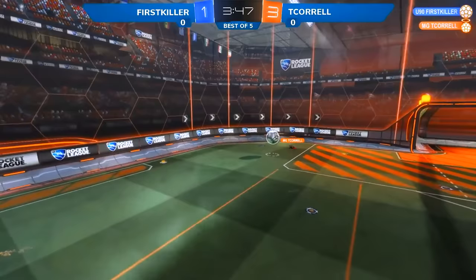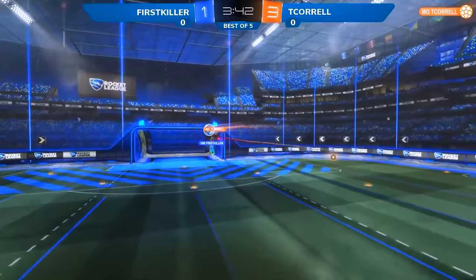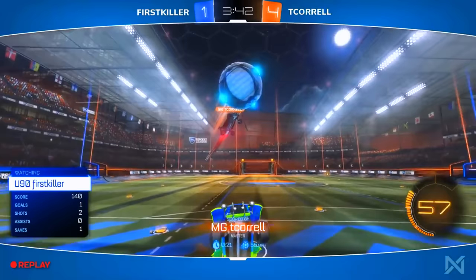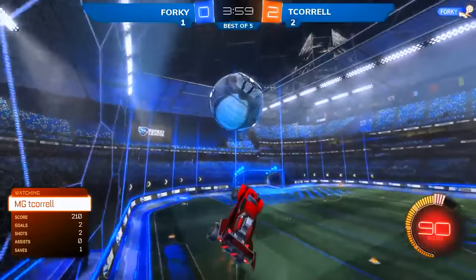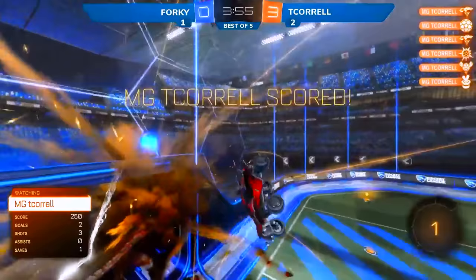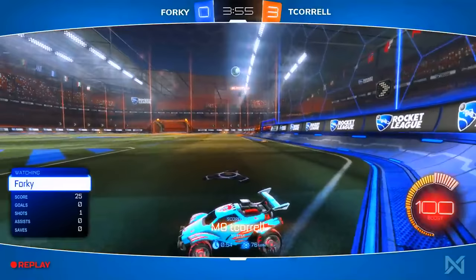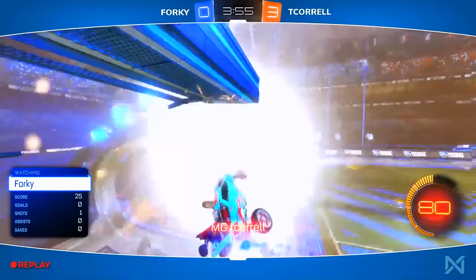Trying to spring the upset over the number one seed — hasn't been anybody higher than a two winning the tournament in quite some time. Here's Corral through the air and he goes over First Killer. Everything's working for Corral. Well done by T Corral — perfect carry all the way over First Killer, perhaps underestimating his opponent. After game one, T Corral really figured Forky out. His defensive mindset really not enough to stop all these shots, this barrage from T Corral has been very successful.